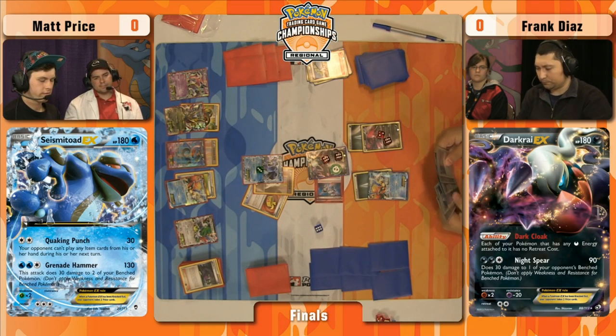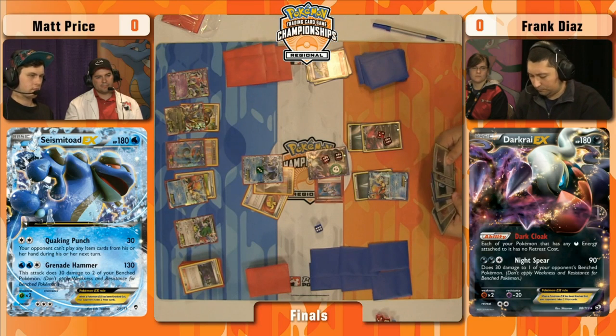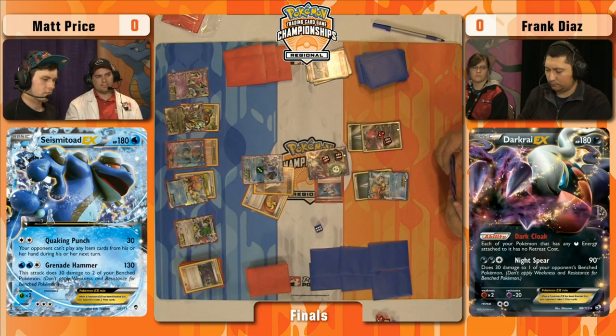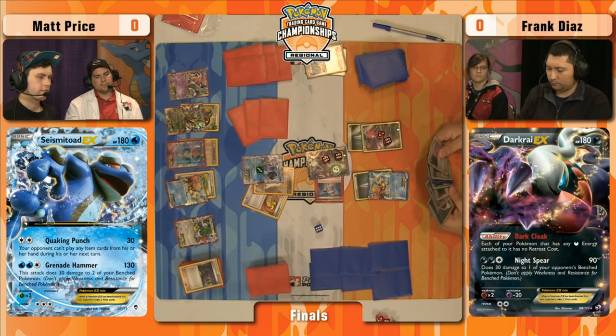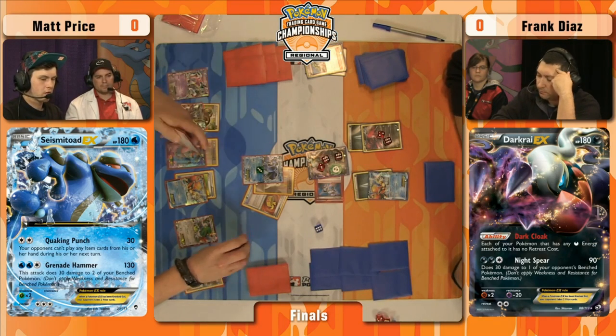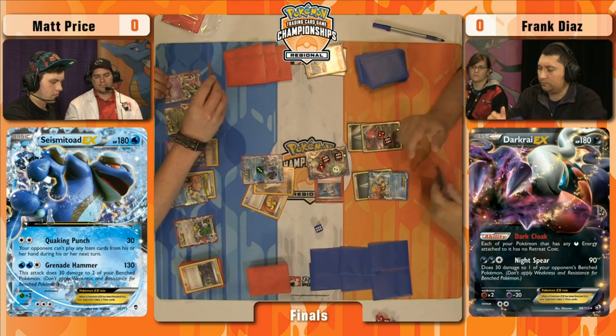Frank's Darkrai EX does wake up. If he finds a Double Colorless, he could retreat the Darkrai EX. Of course, it has a two retreat cost, so when Dark Cloak isn't active you have to pay the full two. Matt definitely needs to do this — you need both Keldeo EX and Darkrai EX to have that Rush In, free retreat combo. If you take out a Darkrai EX, that's a really big deal. Yeah, this one's going down. Matt's just going to continue slowly wearing Frank down.